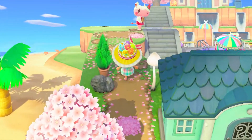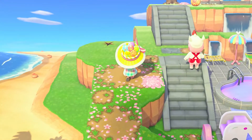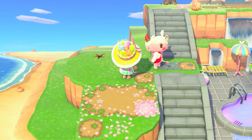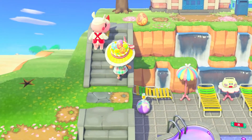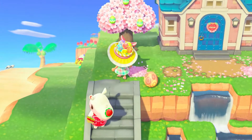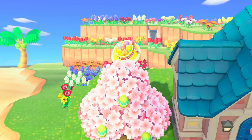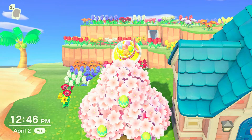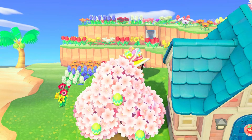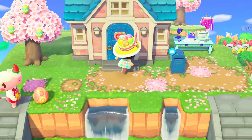Oh my gosh, look at Meringue — I love her! She's wearing her little apron for the bakery. It doesn't get any cuter than that. Next up is our flower fields. We're going to pop behind this little tree — this area is literally just flowers. I thought it would be such a cool little lookout behind my house to have an array of all different colored flowers.